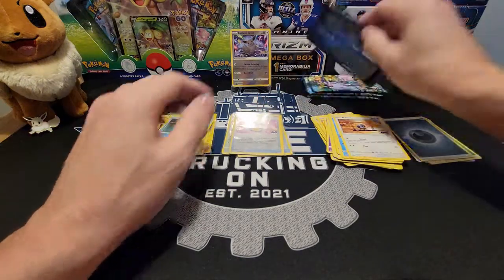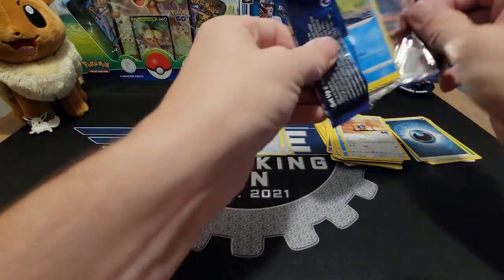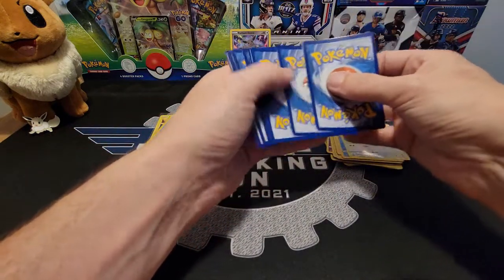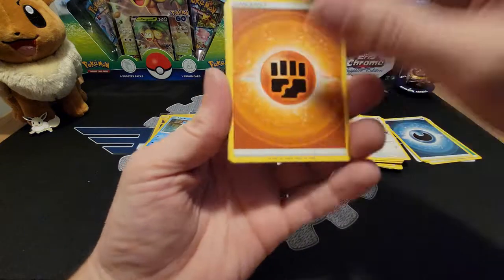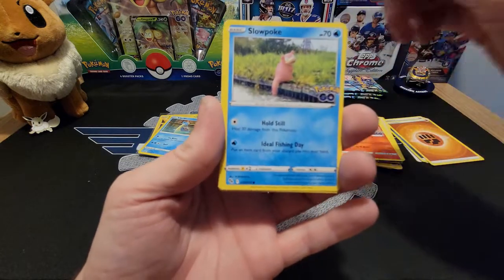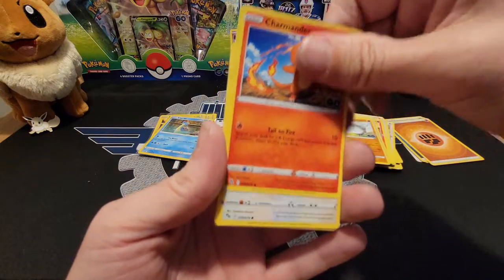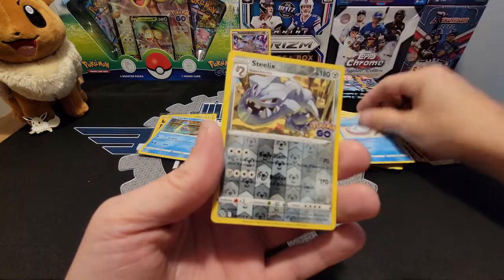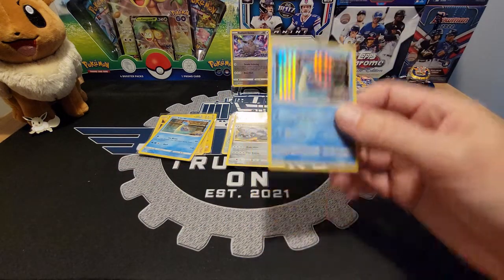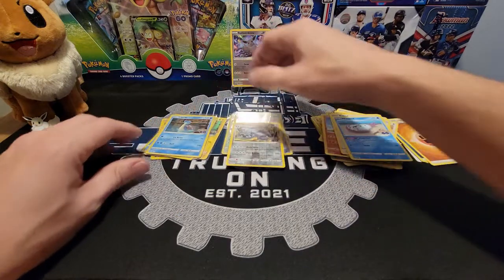I'm not getting very lucky with this box so far, but we're only halfway through so that could change really quickly. Pokestop, Lure Module — camera up there — there's a new one: Slowpoke! I love that Slowpoke picture, just chilling with his heel in the water. Onix, Charmander, Bidoof, Wimpod, Steelix Reverse, and another Lapras. So we're doubling up on our rares — five packs in and we've gotten two Zapdos, two Lapras, and a Pikachu.